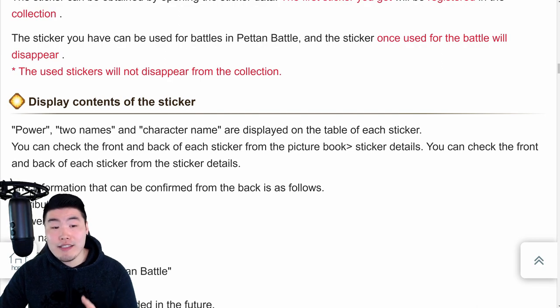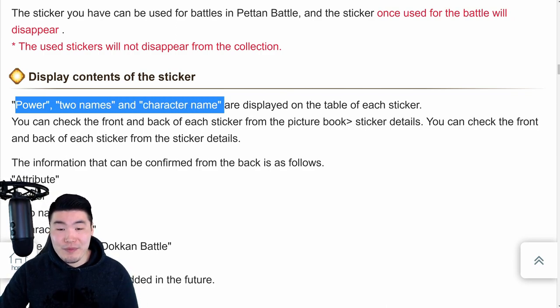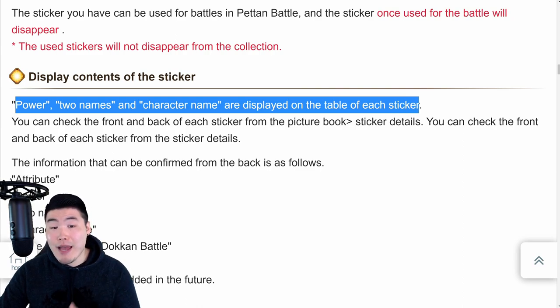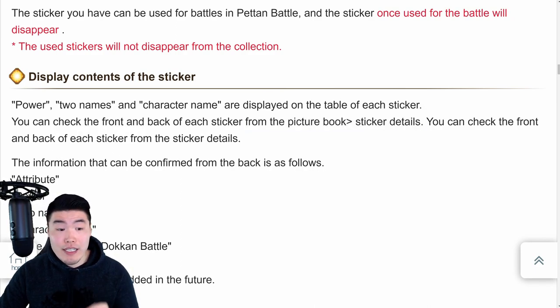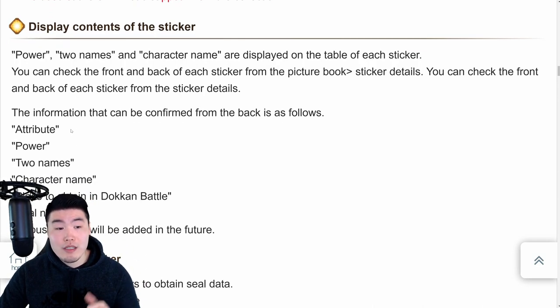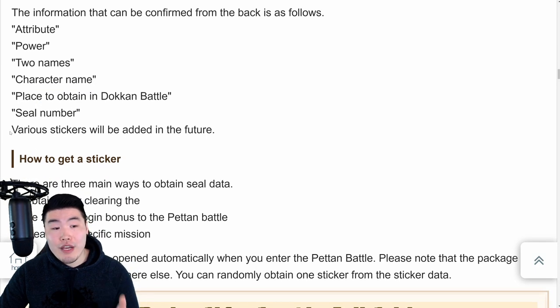The display contents of the sticker include power level, attack power, two names, and a character name displayed on each sticker. When they say two names, I think that's just like the title of the character - you know how every unit has a title and then the character name. Right now we know of 37 stickers that will be available at launch, broken down into four rarities: Bronze, Silver, Gold, and Platinum. The better the rarity, the better the actual sticker.